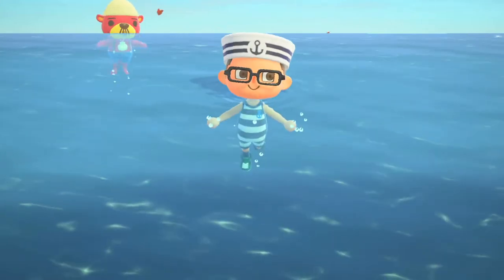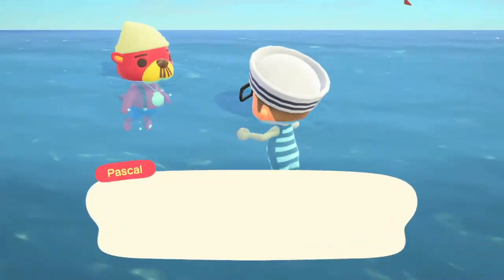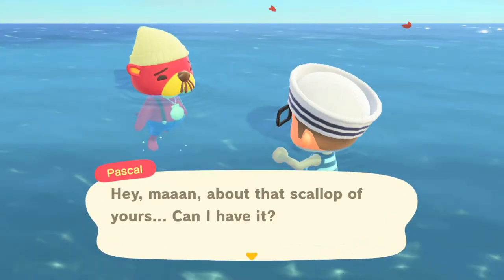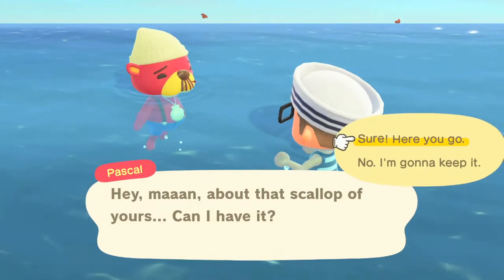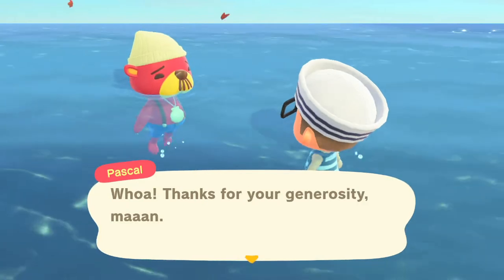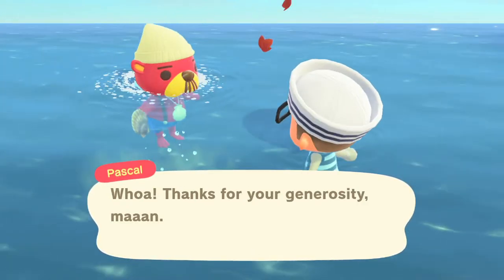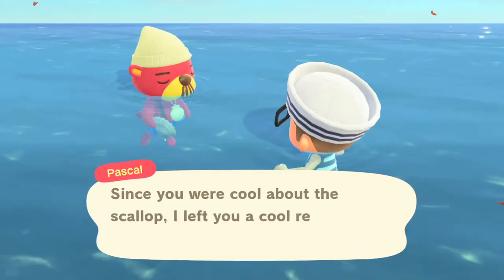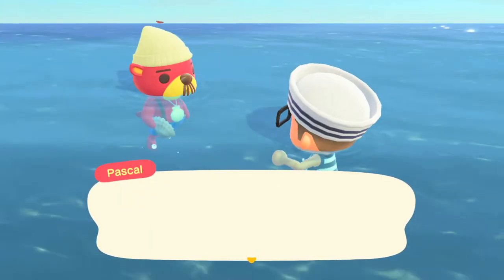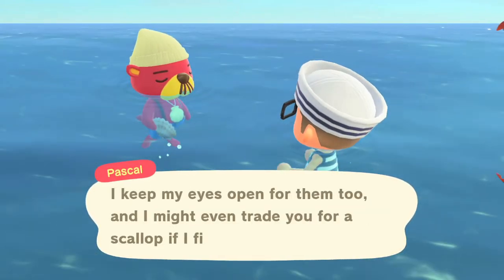We're trying not to have the extra accounts take any DIYs until all four accounts already have those items. We'll be showing you what all those accounts will be used for. Pascal! Pascal! There he is! Each of the four other accounts has a specific theme for their house — so we can have shops and things like a flower shop, a bakery, and a wedding chapel.